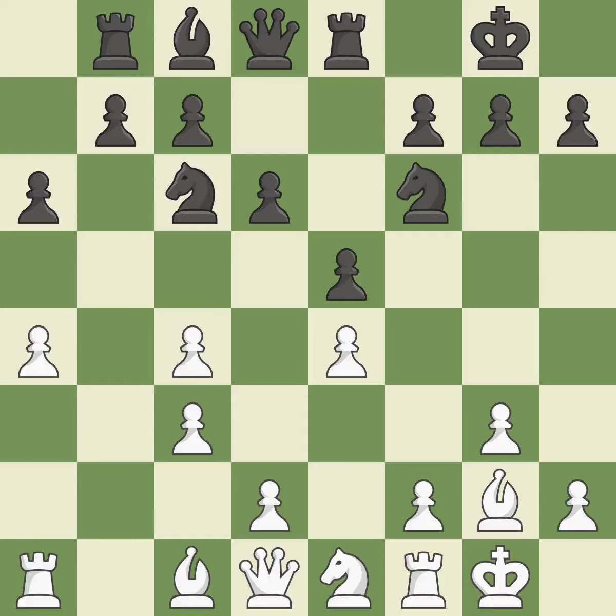This develops a rook off its starting square, getting it into the action. This is not the right idea — it is an inaccuracy. By moving a bishop from its initial square, this activates it.